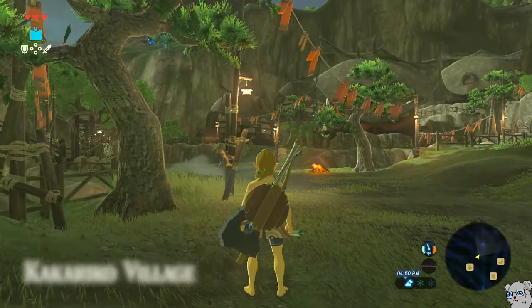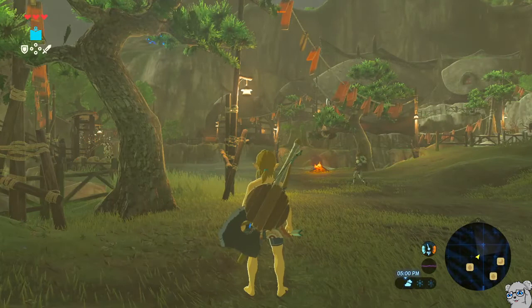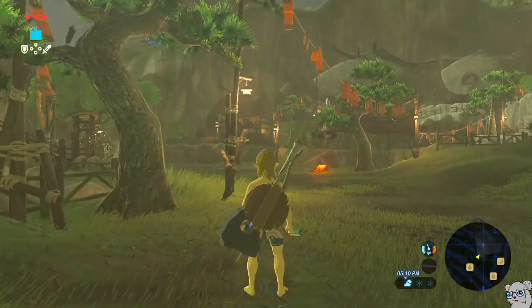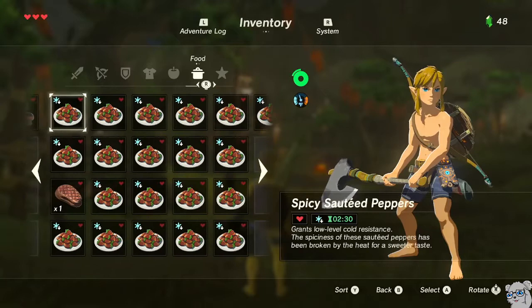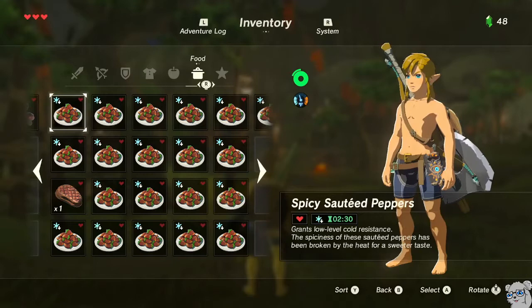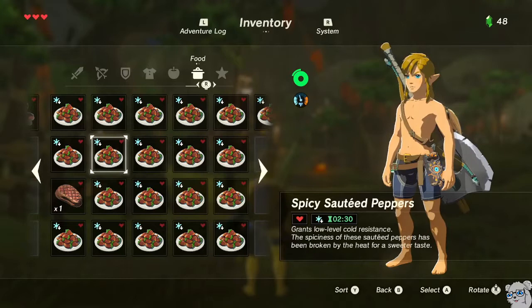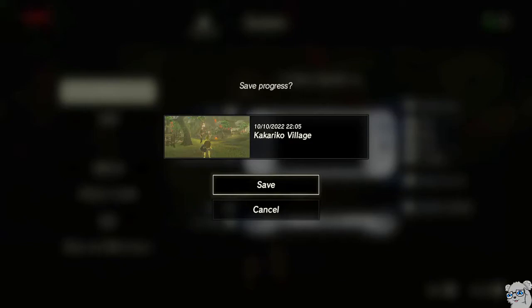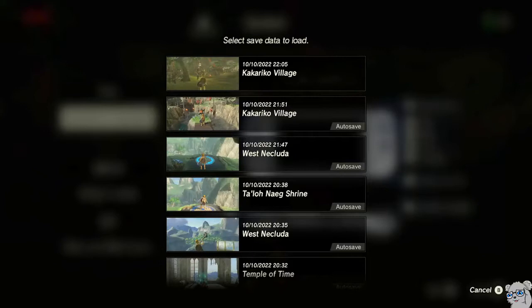Now we're going to go through two rounds of saving and reloading just to duplicate the food in the back of our inventory. The fast way to ensure that game data is synced and the food duplicates correctly is to just open and close your quick menu. There were 11 food items — the steak all the way to the end — and the last 10 slots, which were the Spicy Sautéed Peppers, were duplicated. Every single round of saving and reloading, we're duplicating 10 different food items.